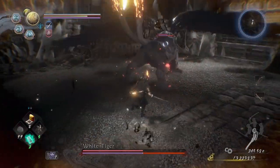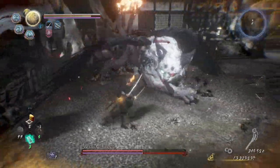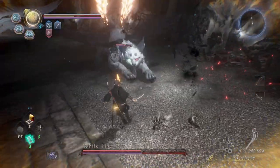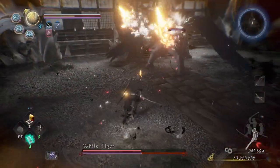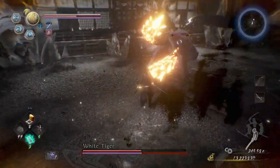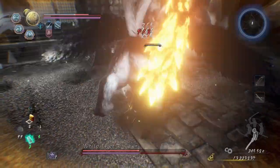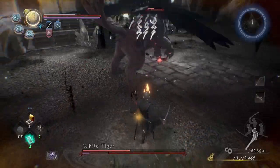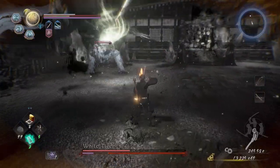What you guys saw there was he did a spin and then he did a backflip thing, and after he landed he did a dash. The dash can sometimes be a double dash — you can see he just dashed away right now.